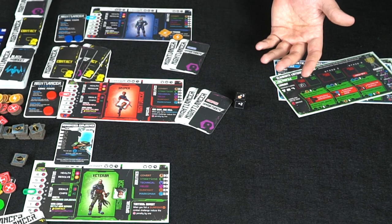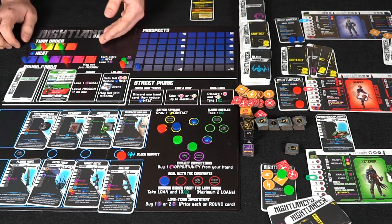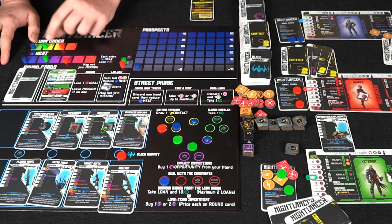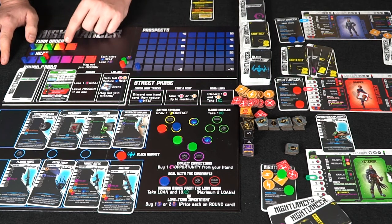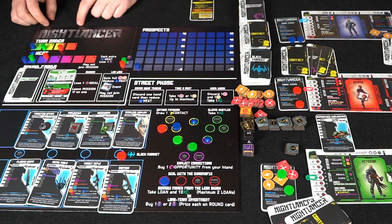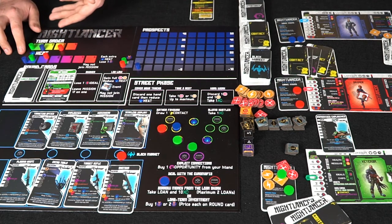After all missions are resolved, you go to the end phase and update turn order based on heat. Whoever has the most heat goes last and whoever has the least heat goes first. If there's a tie, you switch the order between those tied players. So if the order was blue, red, green, and the heat ended up with blue having the most, he'd move to last place accordingly.